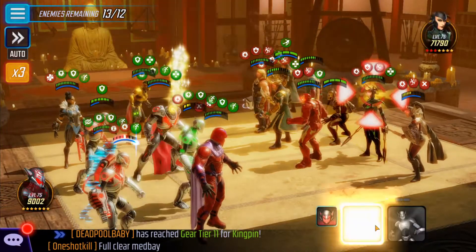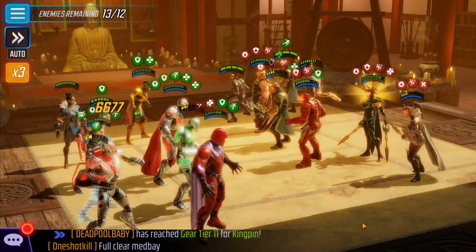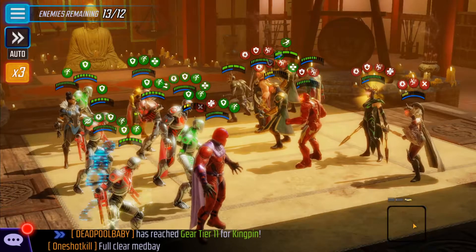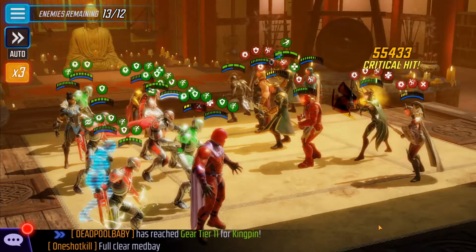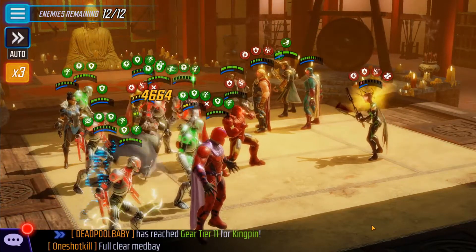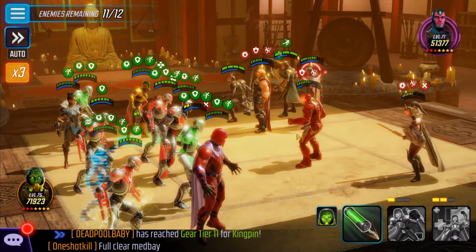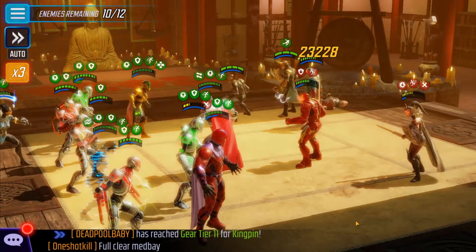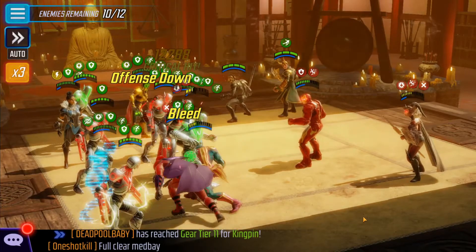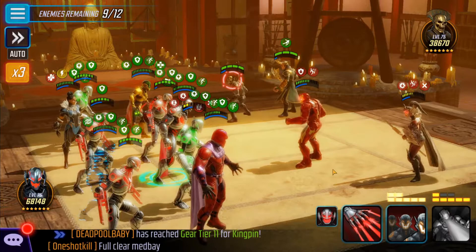Let's take out Sif. Basic. Now let's target Hela, let's do her special. Basic. Still basic on her. Summon more. Buff. Buff. Still basic. Ultimate. Let's go after Thor. Special. Target Vision. Iron Man, still basic here. Target Iron Man.